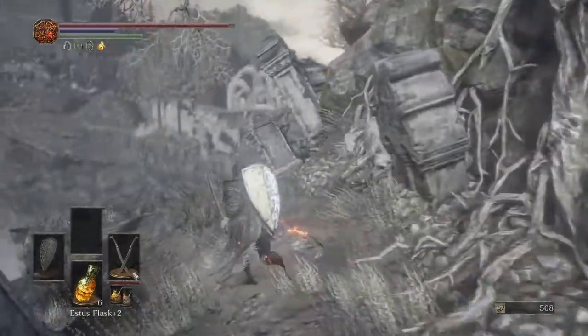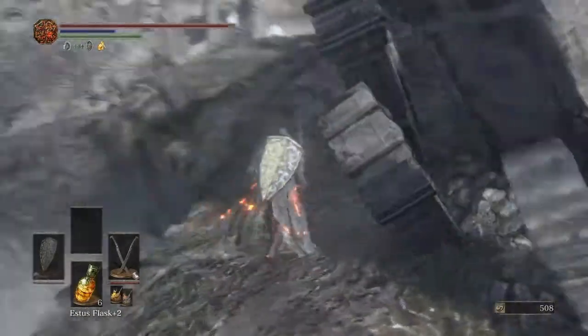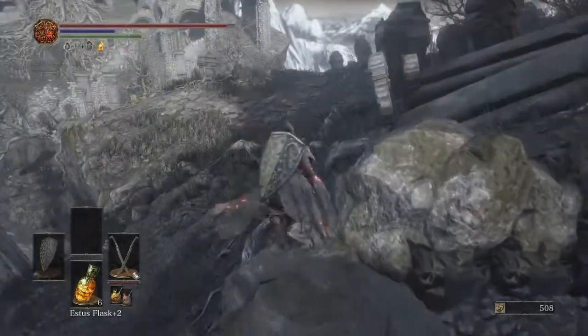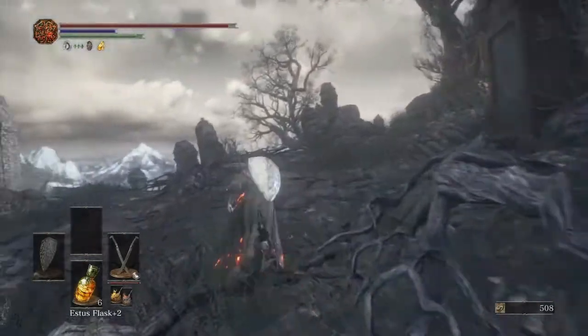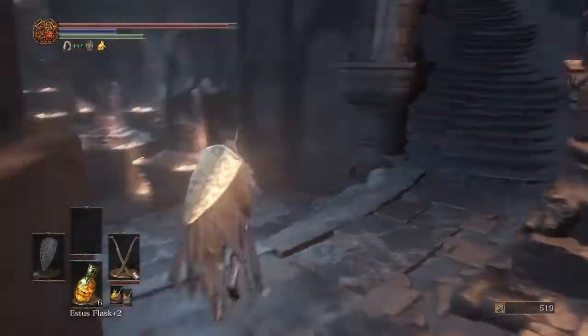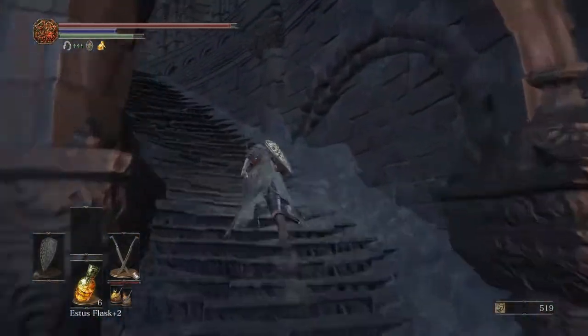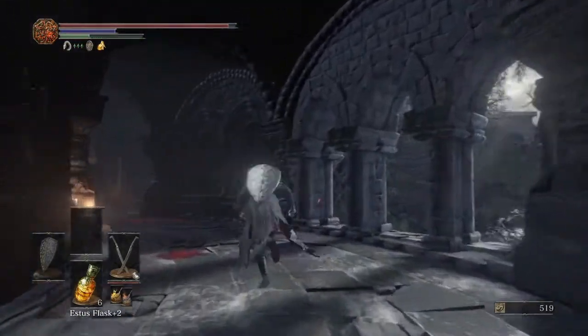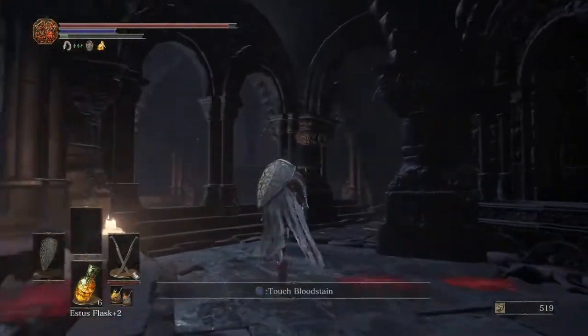Here poochie poochie poochie! Let's go for a walk, buddy — just don't jump off the side. Come on, buddy! Anyway, let's go see Patches. He's going to be in his spot — this is where he'll be for the remainder of the game. Let's talk to him real quick.